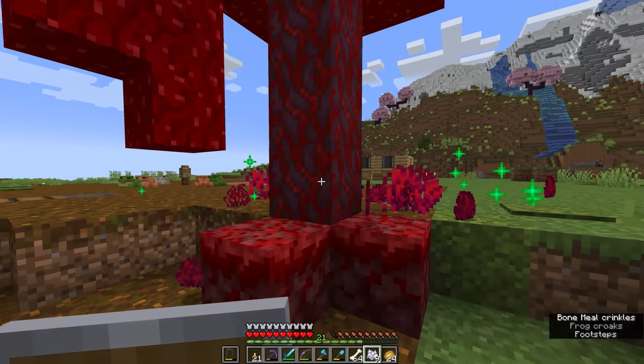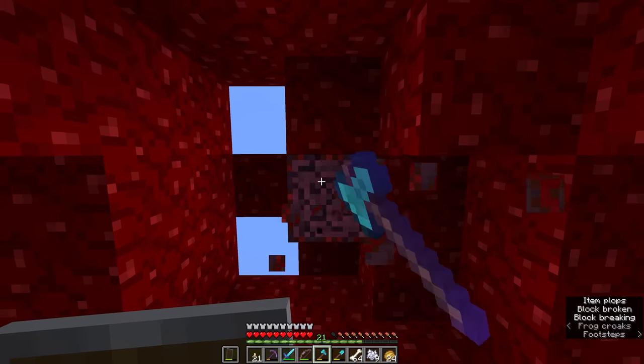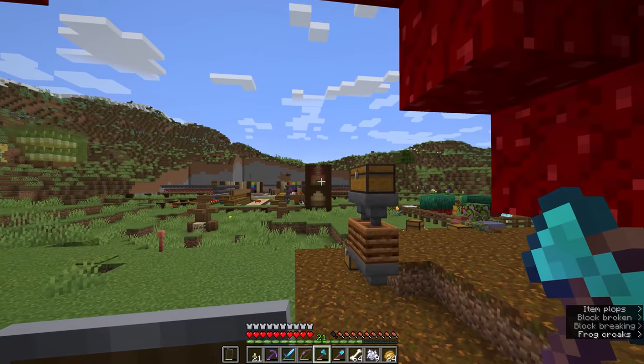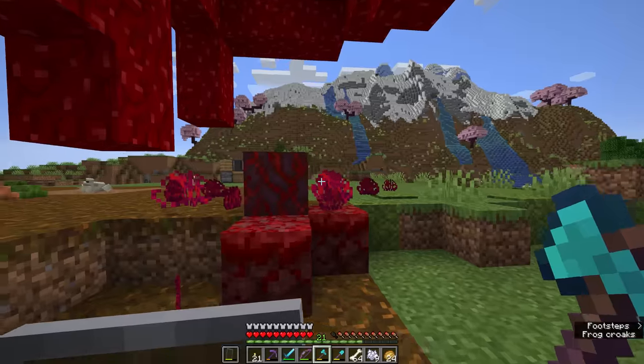Either way, we're going to grow some more crimson fungi just so we can get a bit more crimson stem, and then we're going to go around the outside with a couple of stacks of wood and create these three block panels basically everywhere we have a three block wide space.